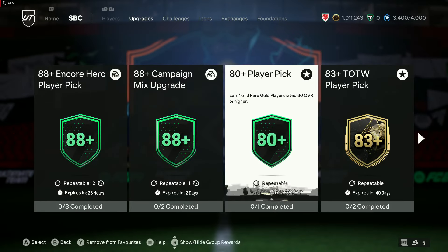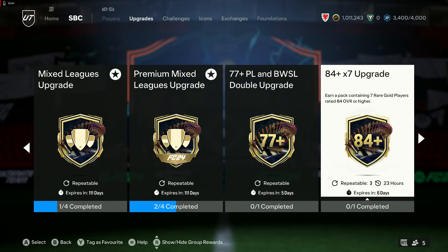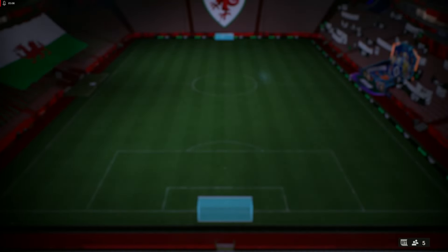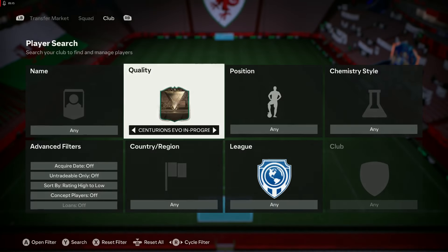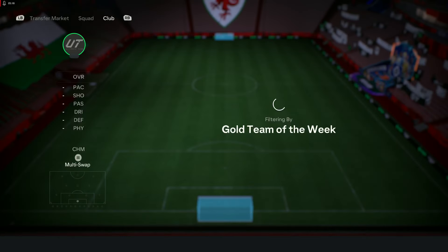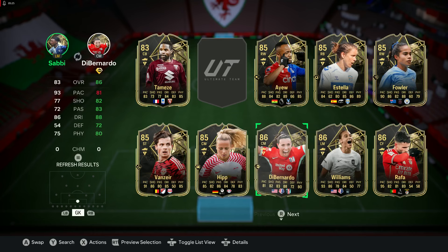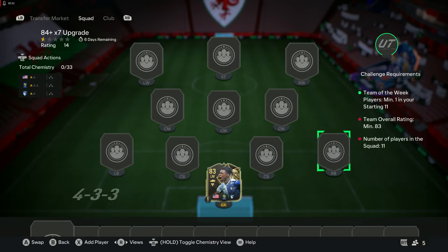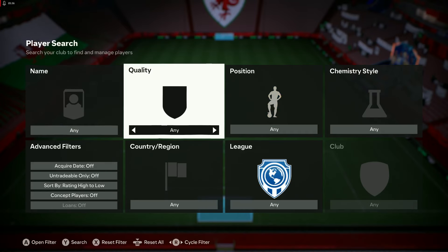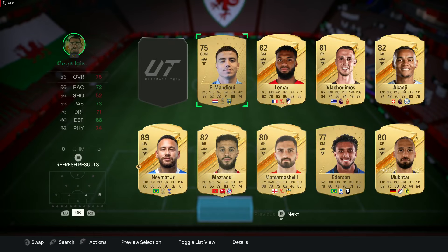So what upgrades do we have today? We've still got the 80-plus player pick, still got the team of the week, mixed leaps, and an 84 by 7. Three of these every day for six days is going to be good. We're at 83 with the team of the week — that's solid, we can do that. I want to get rid of Sabi but keep some of the others. We might use Vazir or Rafa DiBernardo. I want to keep the others because they'd be potentially very good for evolutions, which we'll go look at in a short while.